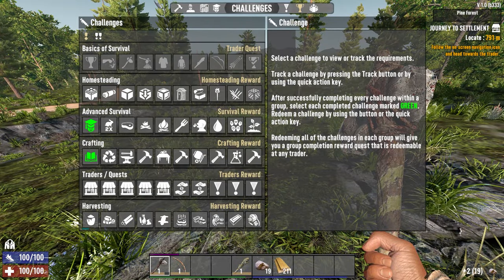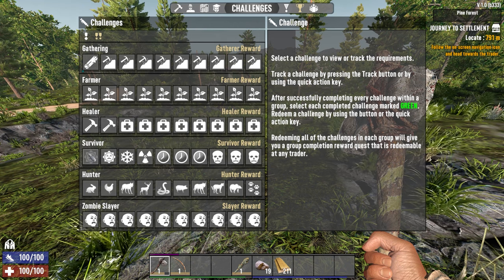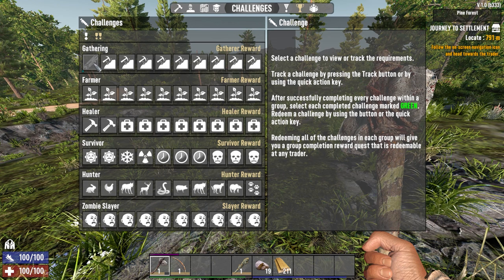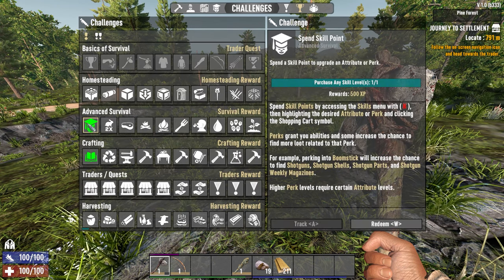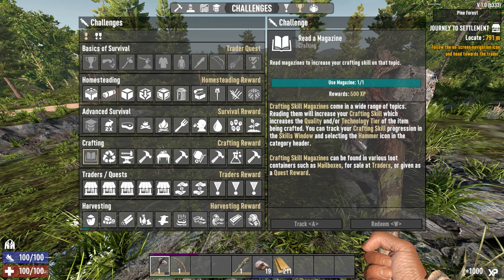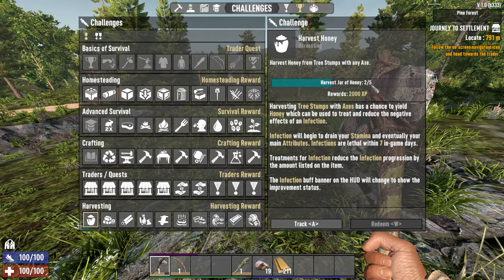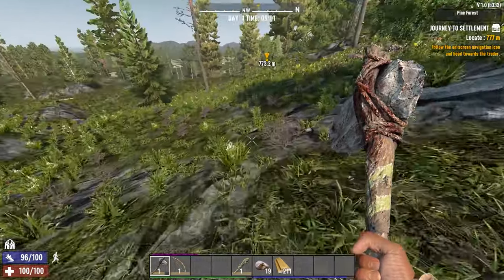If you hit Y there's a second challenges tab with gathering and farmer tasks — keep an eye on those. When you purchase a skill or use a magazine, that gives you XP. This one here — harvest honey from stumps — is five total, and we've got two of five. Let's move; I like to get to the trader with as much stuff as possible.